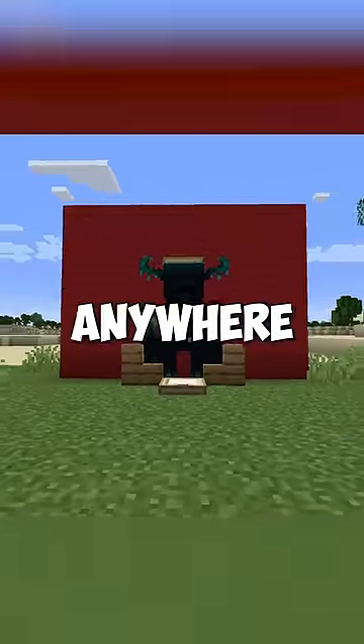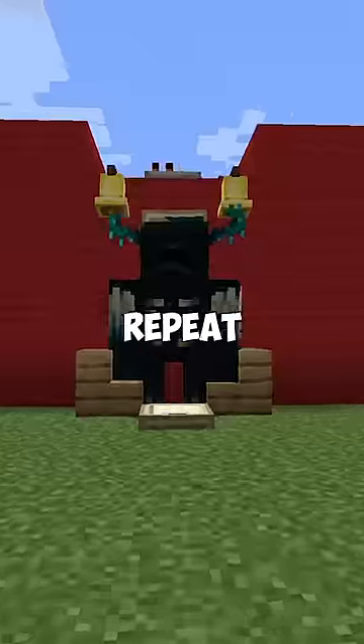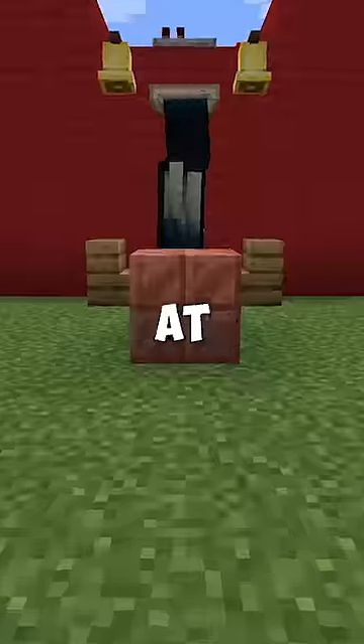Now you lead the warden here. Put trapdoors and stairs so the warden doesn't go anywhere. Put bells on the warden's ears and make them repeat. And finally, have the warden look at this cut copper.